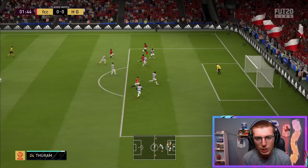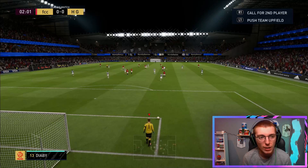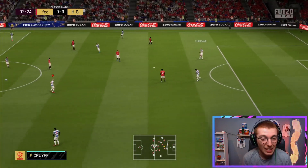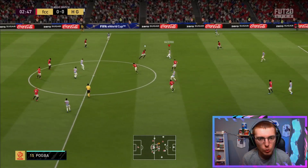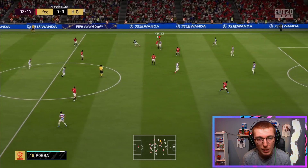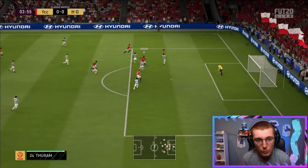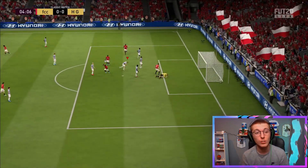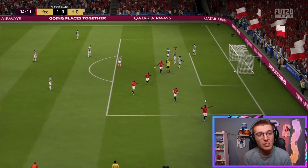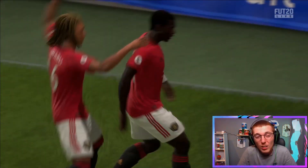Valverde's first task is trying to tackle Thuram, which he couldn't do — Thuram nearly scored too. Let's get Valverde on the ball and see what his dribbling is like. The three-star skill is going to be a problem; Pogba shrugged him off. Valverde did make the first tackle but didn't keep the ball, and this has led to a goal — one nil, a stinker of a start for Valverde.